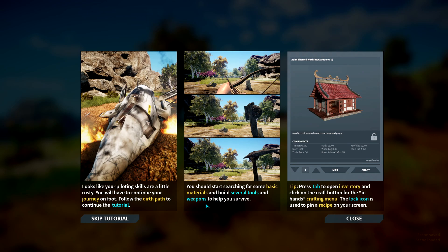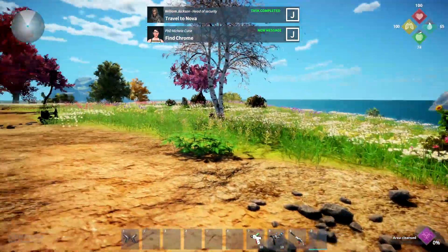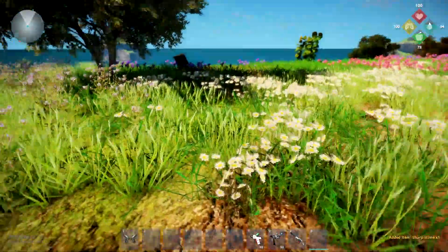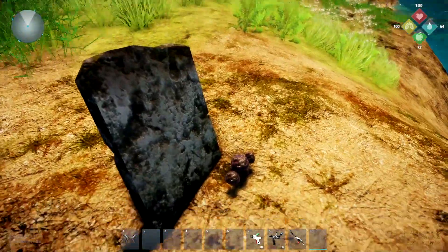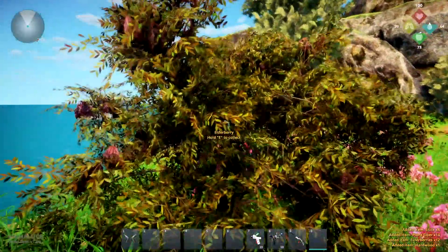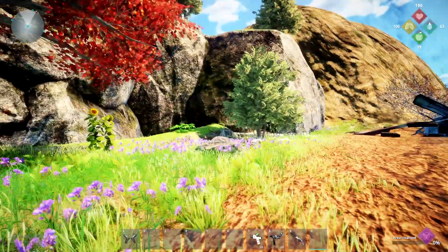You should start searching for some basic materials and build several tools and weapons to help you survive. Press tab to open inventory and click on the craft button for the in-hands crafting menu. The lock icon is used to pin a recipe on your screen. It's modular building — typically I don't care for the modular building, but I'm going to be okay with it because there's so much decorative stuff we can do. So we need to just start gathering up resources. Here is a mutated creature — I'm going to get his guts in our pocket. Mushrooms — there's a ton of things to gather in the game. So hang out, kick back, relax. We're going to grab some stuff. All these bushes and things of that nature, they've got to come with us. It's a pretty nice world, I like it.